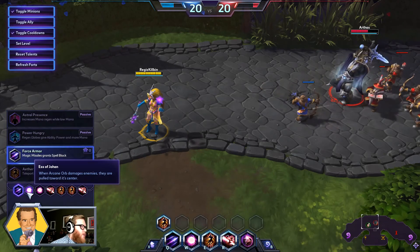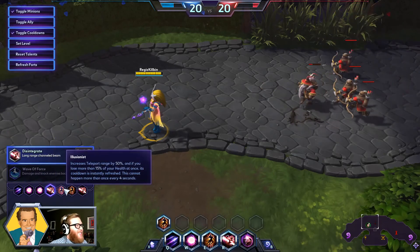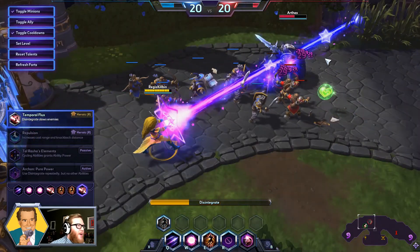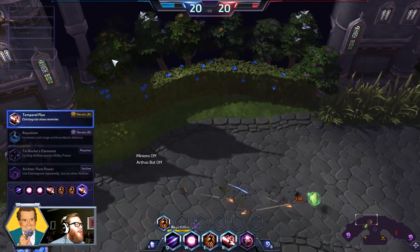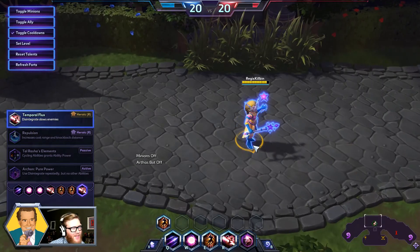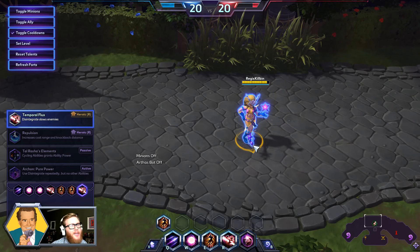One more time: the build is Force Armor, Essence of Johan, Zai's Vengeance, Disintegrate, Illusionist, Diamond Skin, and then Temporal Flux. This is not quite the most fun way to play Li Ming and it doesn't do the biggest damage numbers, but it's the safest and most effective way to play Li Ming that I've found so far. This is the build that will keep you alive, keep you around, and let you pump out those huge numbers over a much longer period of time instead of dying instantly to so many random things. So there you have it — that is the Illusionist Li Ming build. Get out there and try it, have fun with this incredibly fun new hero. Thanks so much for watching, and until next time, game on!